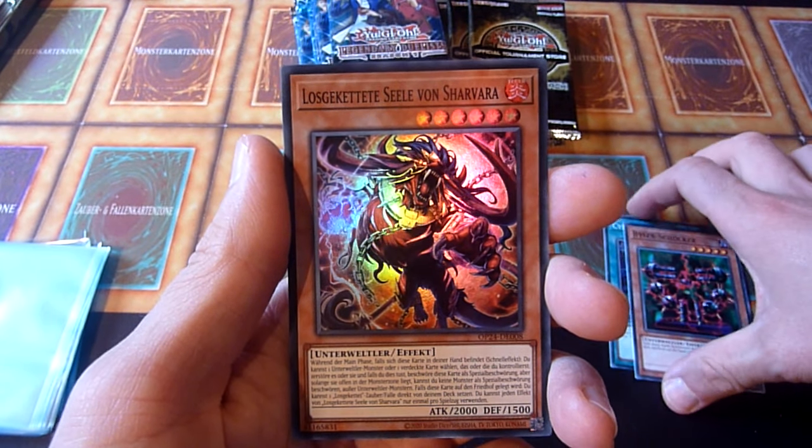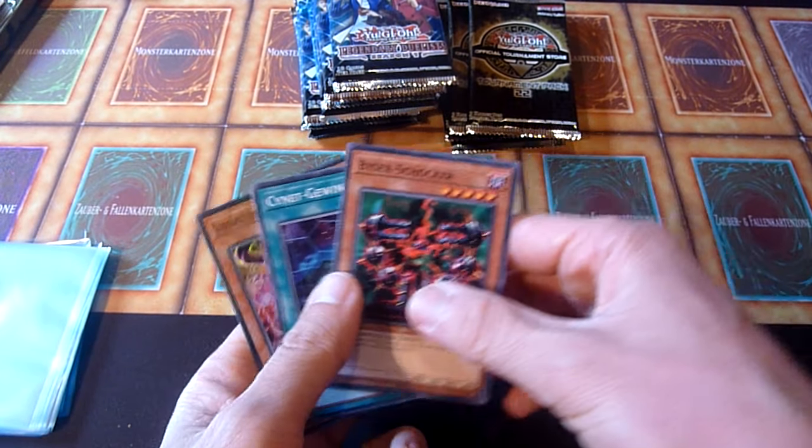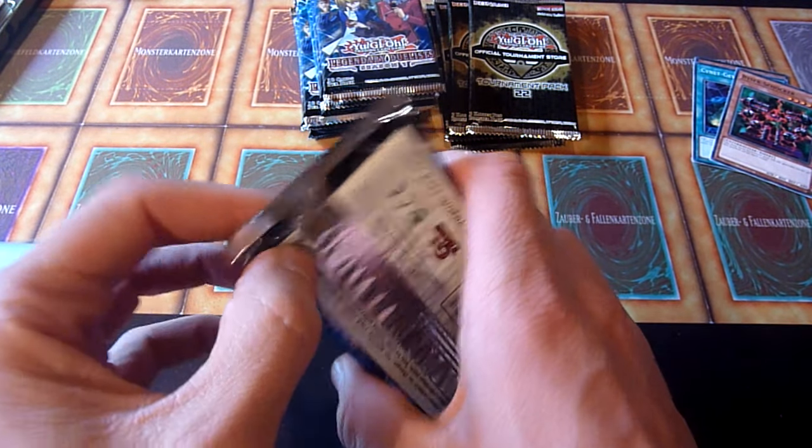Unchained Soul of Shire. I thought, why not open a few packs and see if I can pull stuff that I can then trade with them.